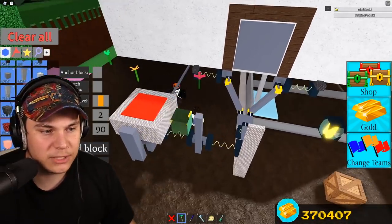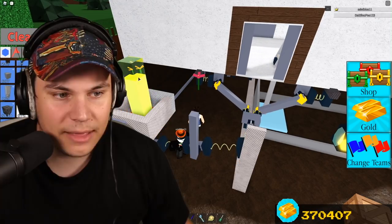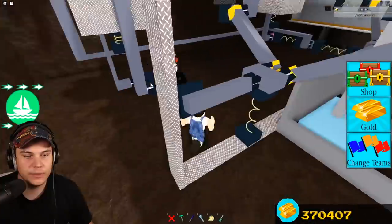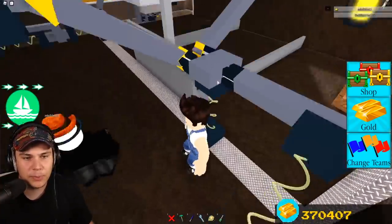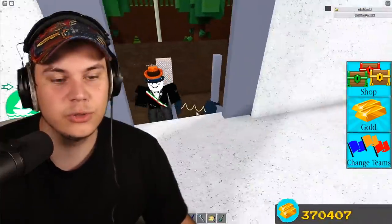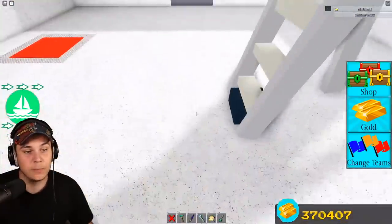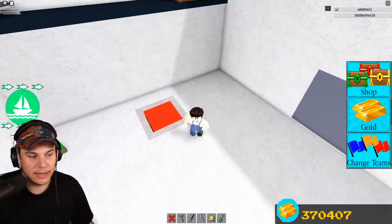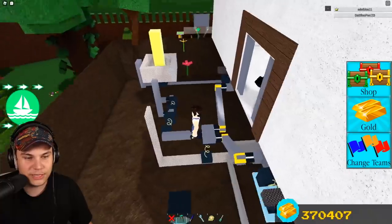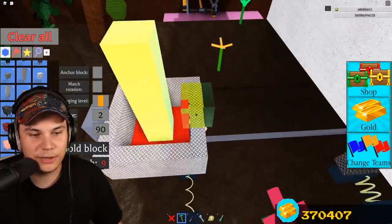If we show this off from above and I start placing some blocks on here, you can see some things start moving and the door starts opening up. The way the door actually opens is that when this block gets pushed up, these doors start pushing further away from each other — they're connected to the actual door which opens it up. It looks extremely complicated but it's really not as bad as you might think.